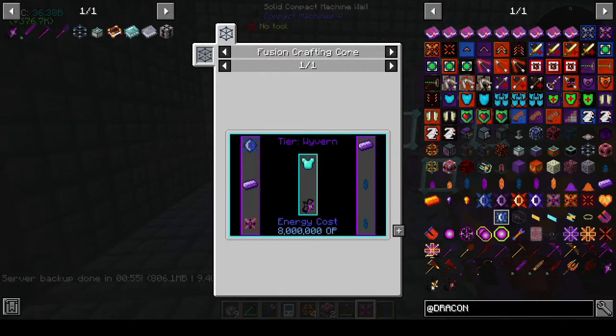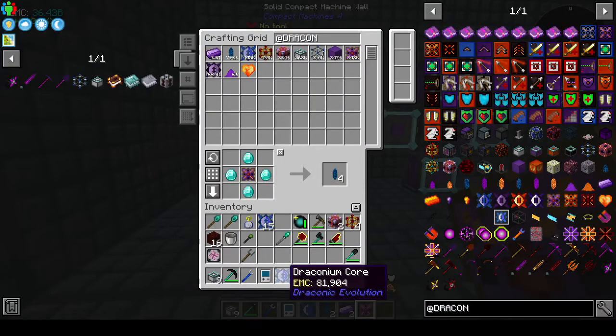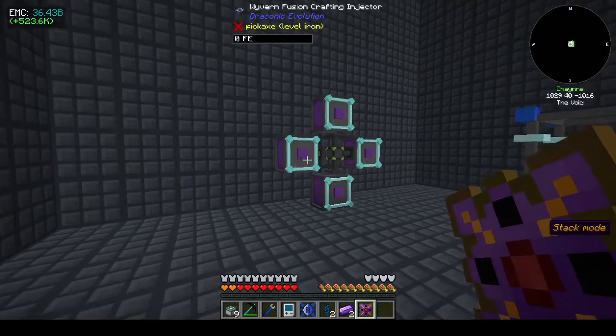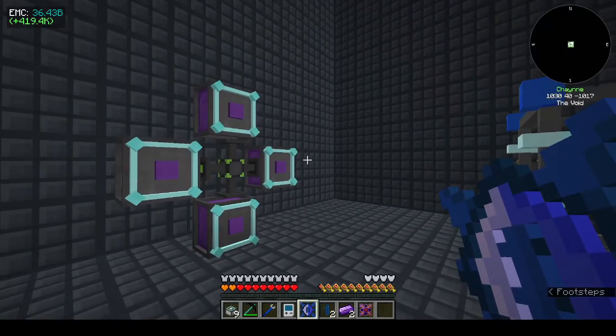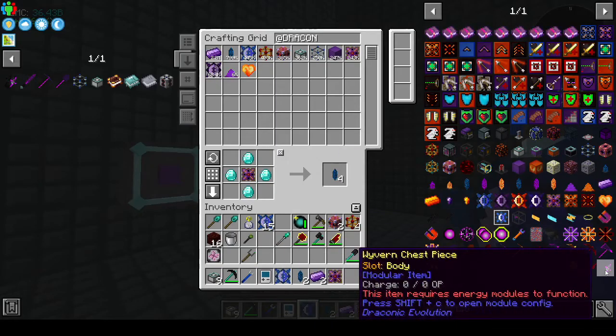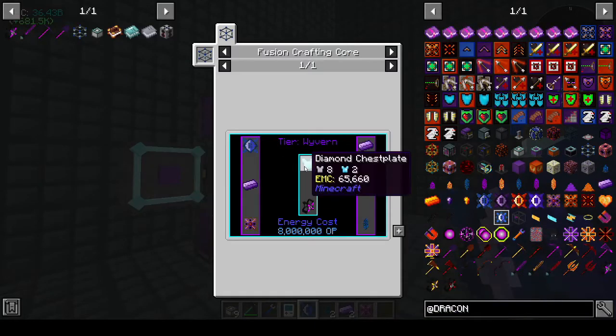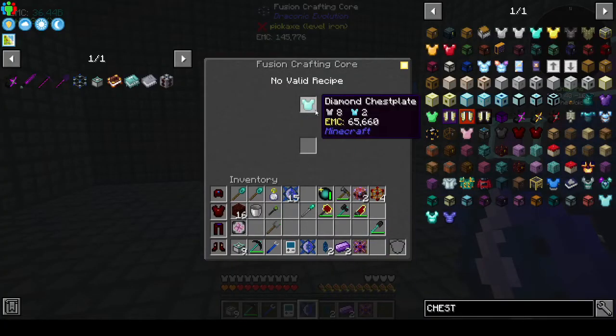I've never done Draconic Evolution, never done it. Did we make the energy controller? I think I did, yes. So to make the chest piece we need a draconian core, draconian ingot, wyvern controller, energy controller, another draconian ingot, the basic energy relay crystals. Let me get the stuff and I'll be back. What do we need to put in the middle? Oh, a diamond chest plate.